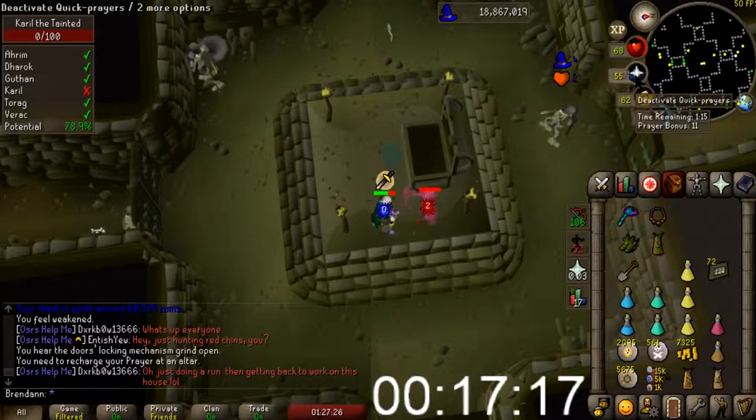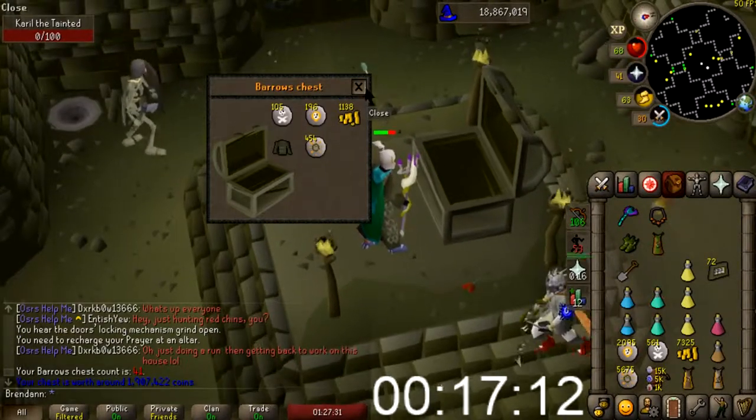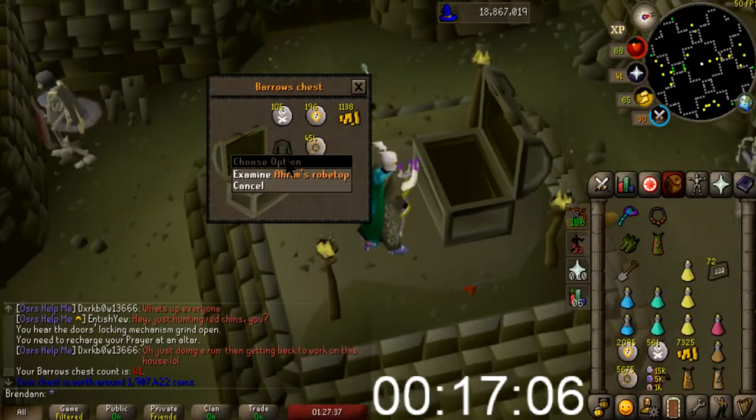Chest number nine — I'm losing count. Oh shit, Ahrim's Robetop! Fuck, 1.9 mil — that's pretty good!